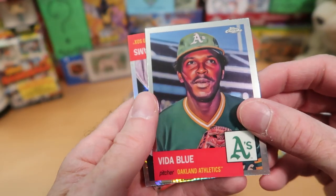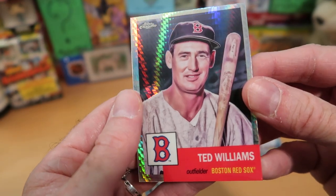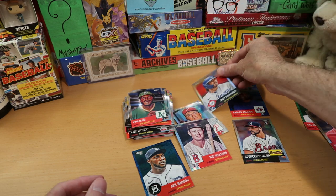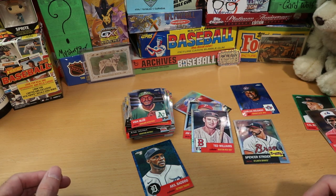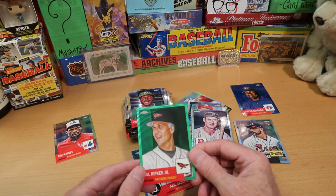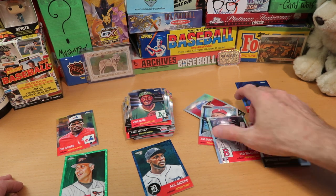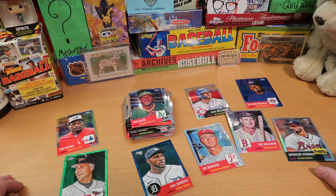Vida Blue, who I like quite a bit — I always liked Vida Blue a lot. I might keep that one in the PC as well. And we finish off with Ted Williams getting the foily parallel treatment too. I think that and Bunning and the Cody Bellinger are the promised inserts. Our best card, in my opinion, was this Cal Ripken green parallel numbered to 99 — that is an awesome pull.